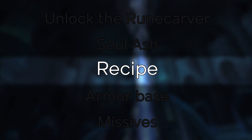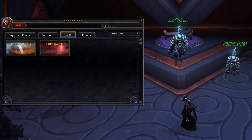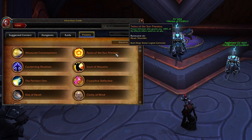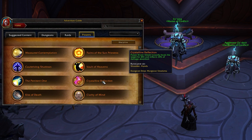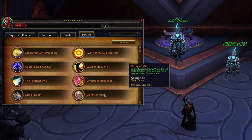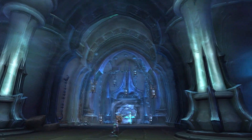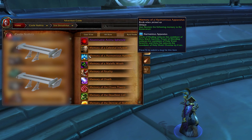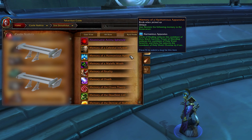You'll need to get the specific recipe of the power you're after. Those recipes are obtainable from a variety of specific sources. Open up your adventure guide and head to the powers section, then hover over the ones you want to see the source. There are 2 predefined gear slots for class-specific powers and 3 for powers available for all classes, meaning that specific legendary effect can only go into one of those predefined slots. Unlocking a recipe is account-bound, so it's possible to get one for your alt while playing your main. Quite a few recipes are obtainable from the Castle Nathria raid, and many cool ones drop from the last boss — difficulty doesn't matter, as only one version of each recipe exists.